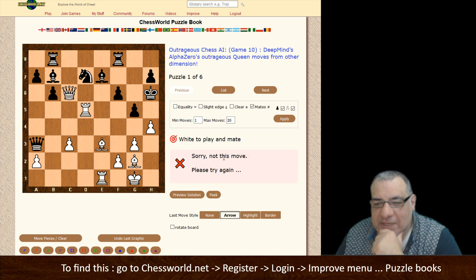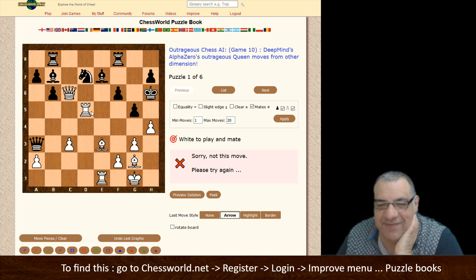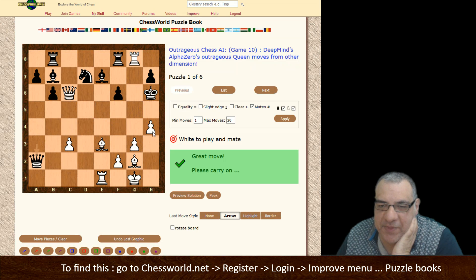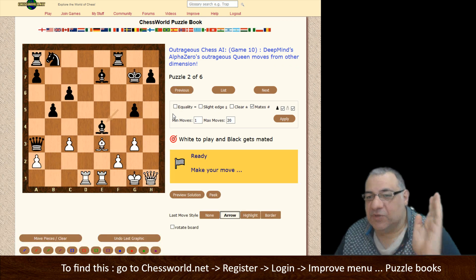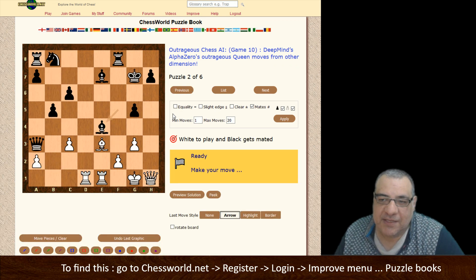It wasn't Bishop takes - let's just peek at the next move. Rook takes, rook takes with that pinned pawn for the moment - rook takes, this creates a nice discovered check. So Bishop f3 checkmate - that's nice. Anyway, I don't want to spoil these all for you.